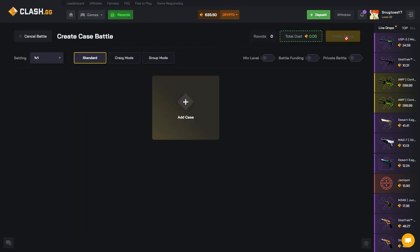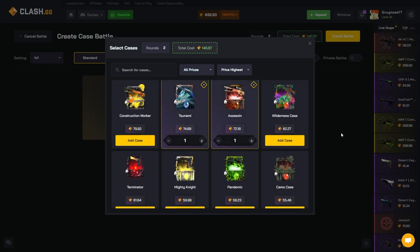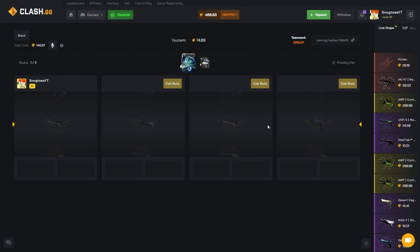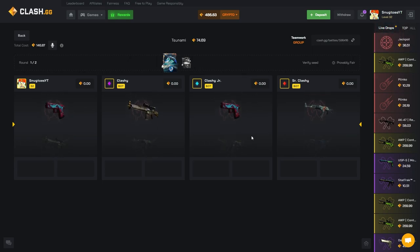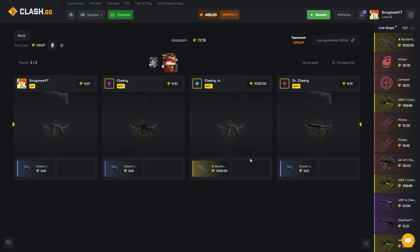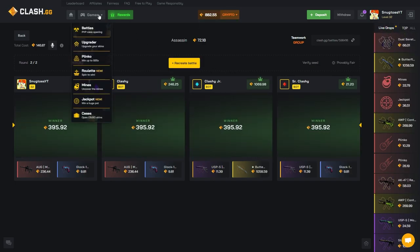Let's up the ante a little bit. Going for a 2v2 in group mode to show you guys how this works — basically every single pull that we get is split among four players. Let's see how that works out. One butterfly... come on baby. Group mode incident... there we go. Let's see what the last one brings.